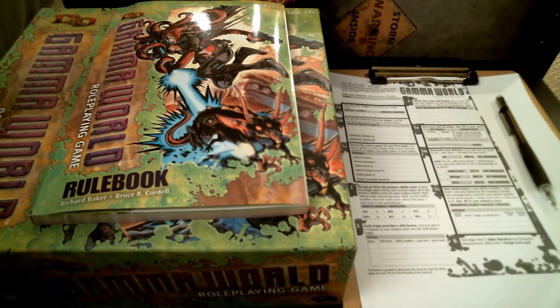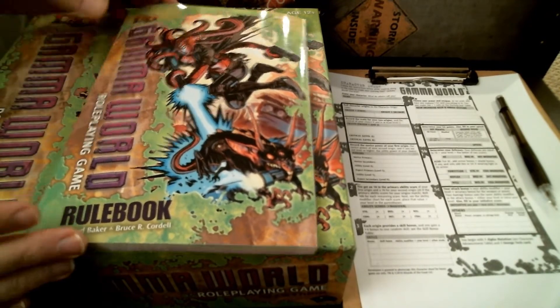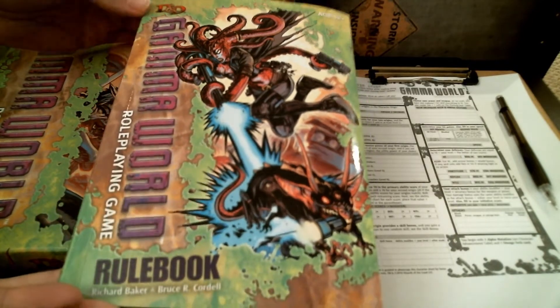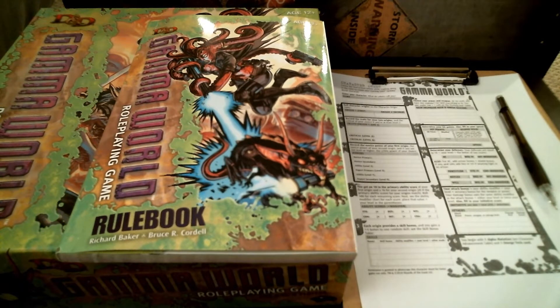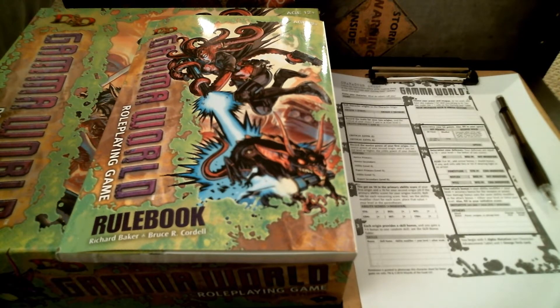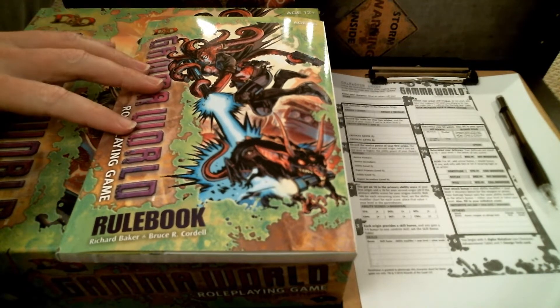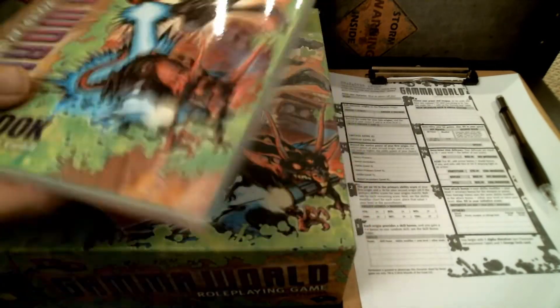Today we're going to do the revised or updated rules of Gamma World, which was a crazy, zany sci-fi mutant type world that TSR produced alongside D&D and AD&D. When D&D 4th edition came out, they did this Gamma World, and it uses very similar tools to 4th edition D&D, but it's still that craziness — it wasn't a direct conversion.